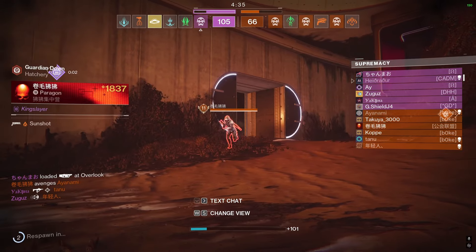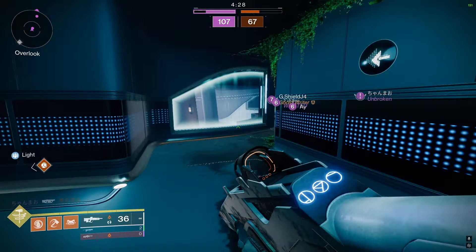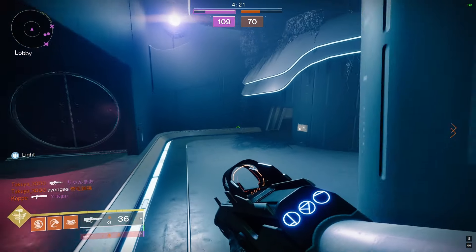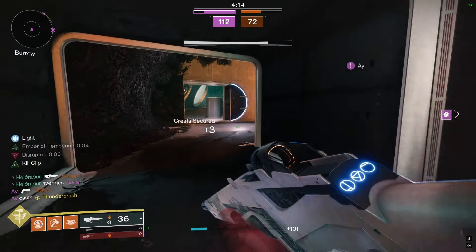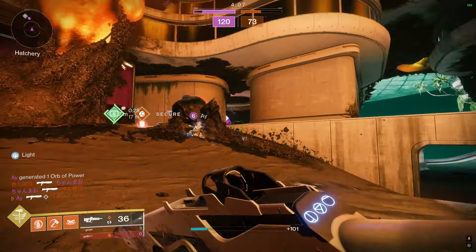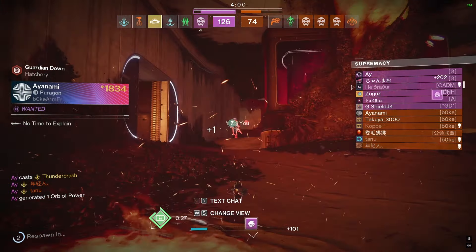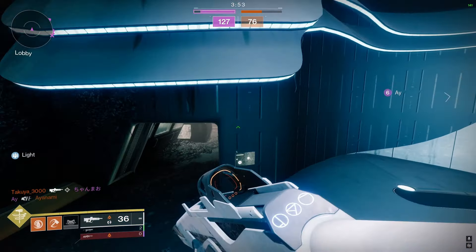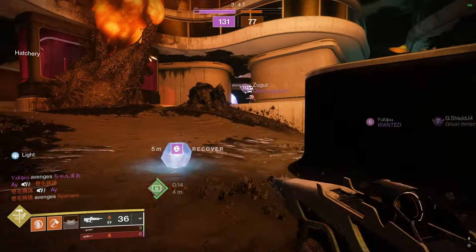If I had Heal Clip instead of Wellspring, I might have managed that. Otherwise, I should have just tried to go for the kill outright and it would have worked better. I'm going to let them go up, then go to the bottom part here. Spawns should flip after this kill — and now spawns afflict. He did switch to No Time to Explain versus Conditional, so that makes sense.